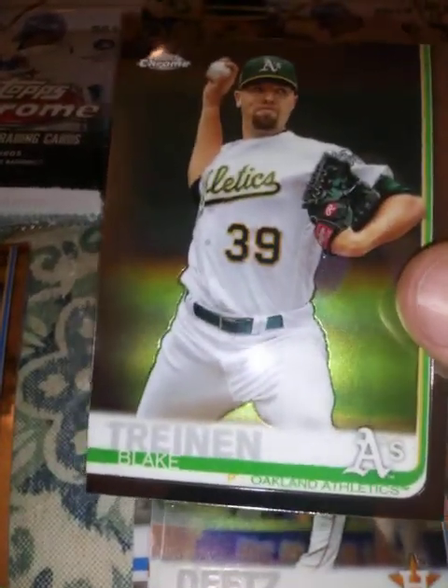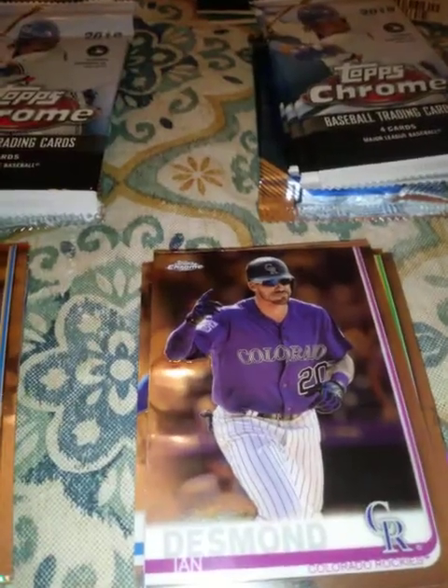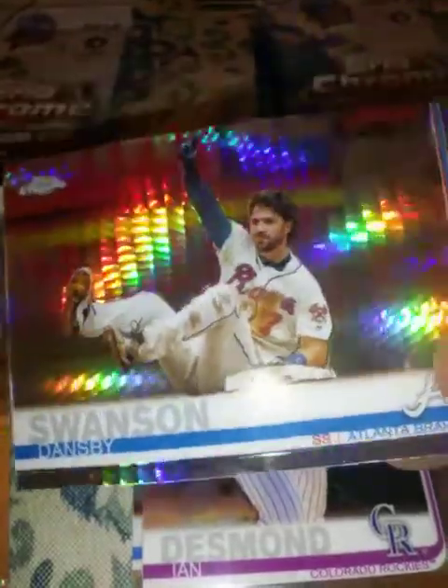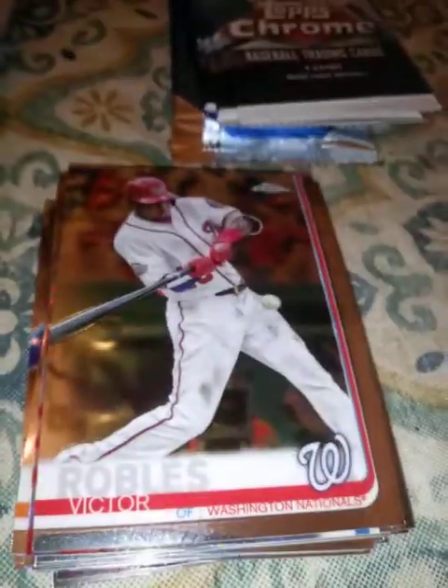Next pack: Blake Trahan, Ian Desmond, Dansby Swanson X-Fractor — that is so awesome looking. How can anybody not look at these cards and not love them? And a Victor Robles. I think this side still has the advantage in my opinion, although the other side is doing well too.